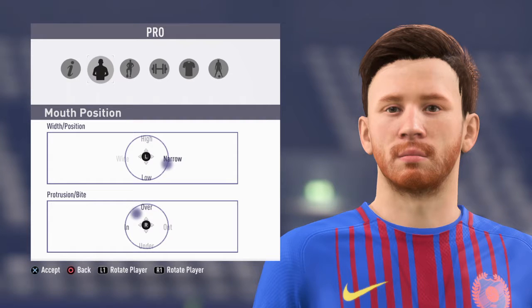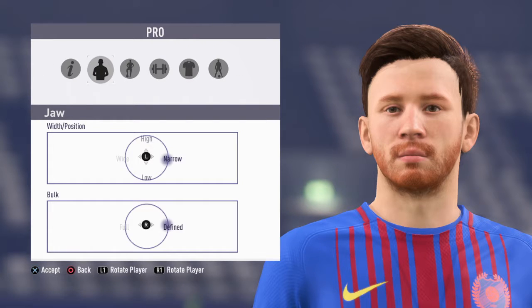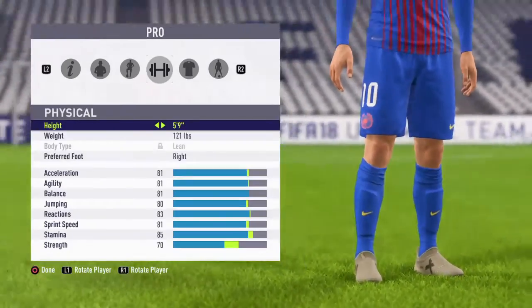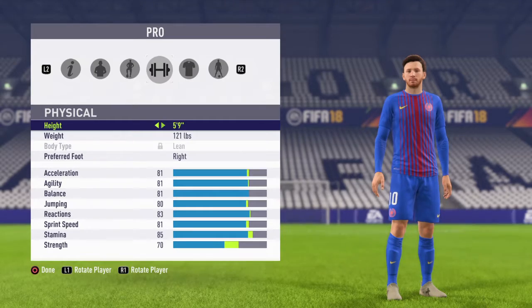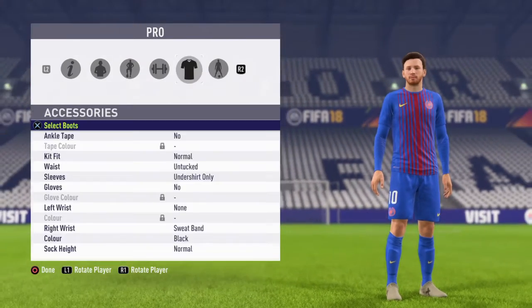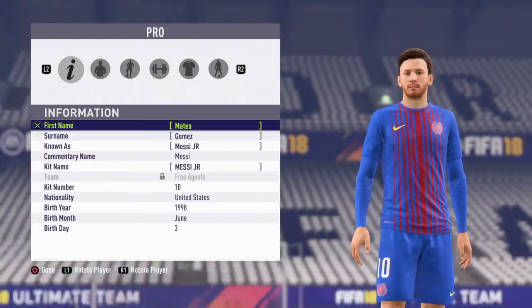Mouth position is like that, lips like that, lip style like that, jaw like that, and chin like that. Now you guys can customize anything else — he's actually five foot seven but I like putting mine at five foot nine. Everything else you guys can do by yourself, that's just how the lookalike goes.